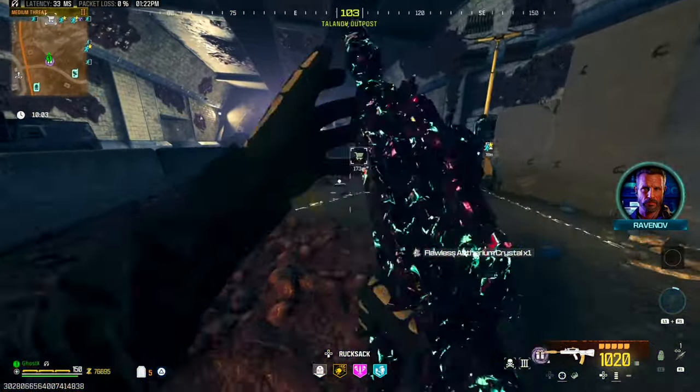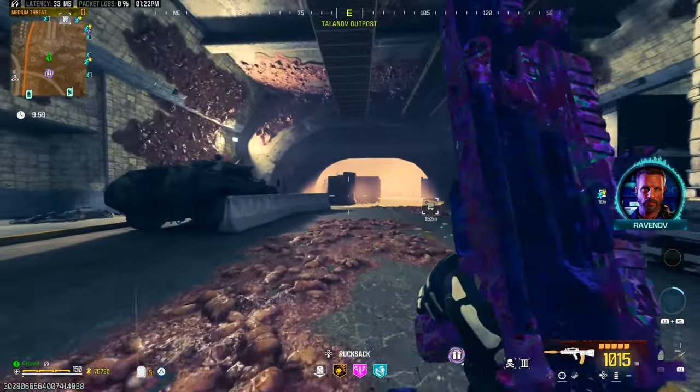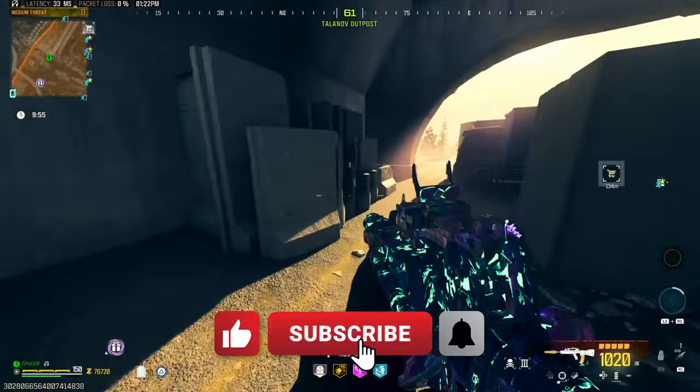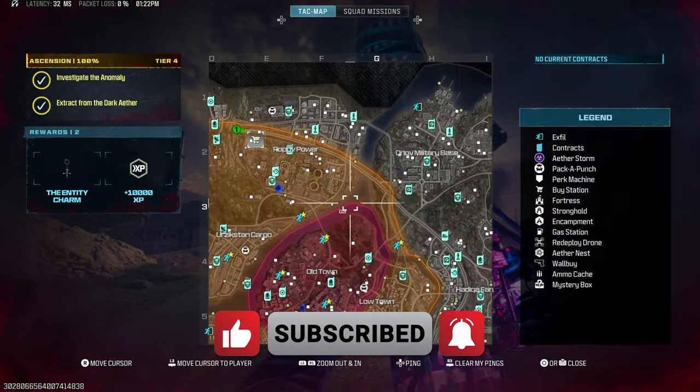We got a reward rift — let's see what we got. A flawless crystal! That's the third one today, which is awesome. So we just did six triangles in one game. Hopefully this is helpful — let me know what you think in the comments. I appreciate all likes and subscribes, and I'll see you in the next one. Cheers!